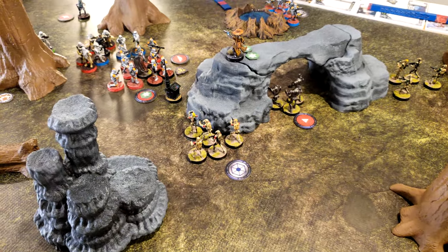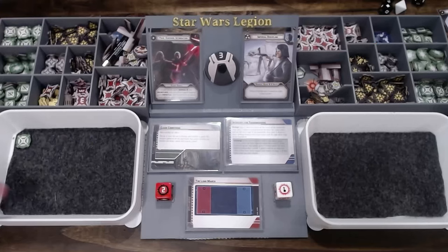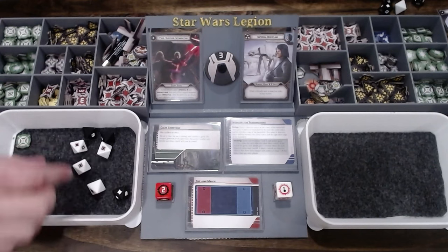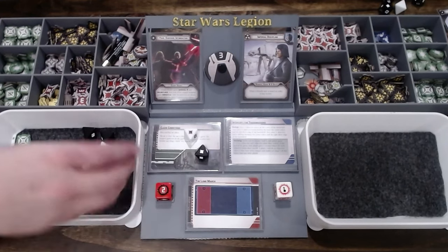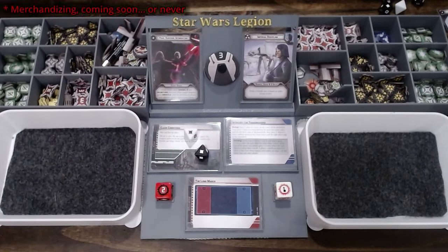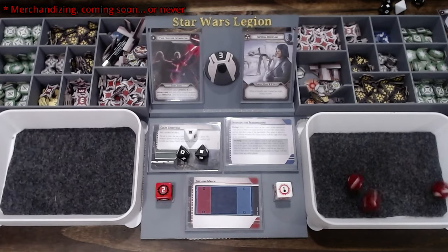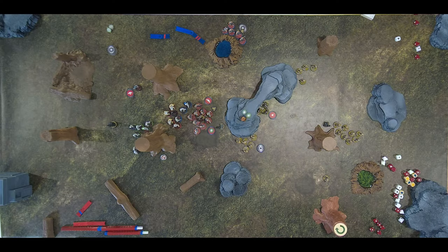B1s are going to take an aim and then shoot at the blue Stormtroopers. Got two hits — hold on, I've got an aim. Three hits. I take two — actually three. That finishes the squad.